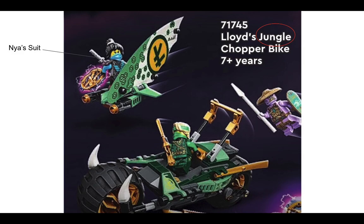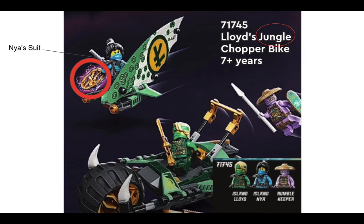Nia's suit looks decent in my opinion — not really a fan of the body piece, but it's fine. We also get this token thing that Nia is holding, which seems important. I think it drives the plot of the season so far in my opinion. We get the minifigures which come with Island Lloyd, Island Nia, and the Rumble Keeper, which is a villain in this season.